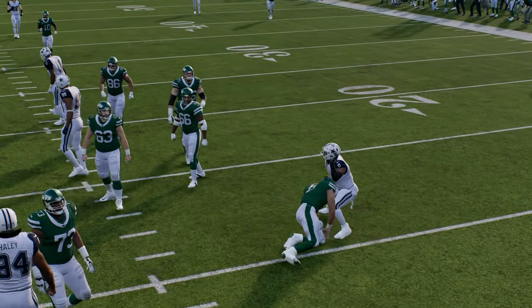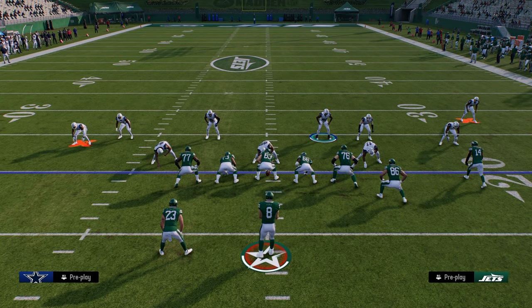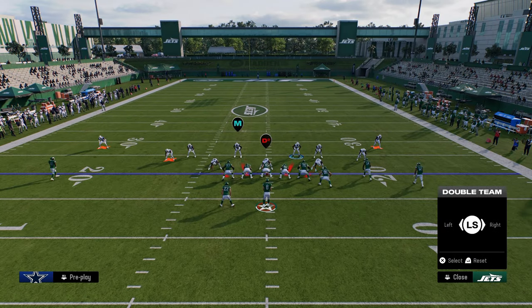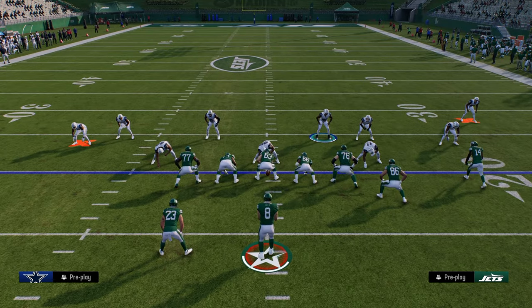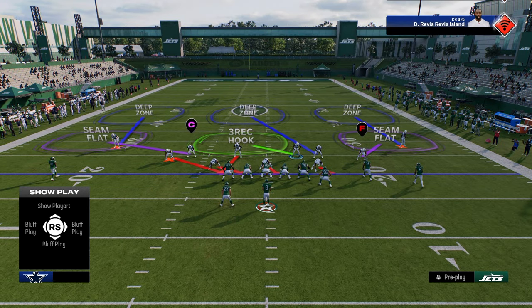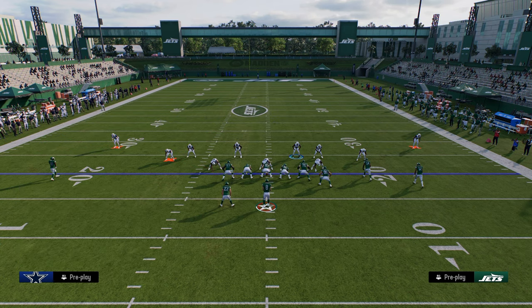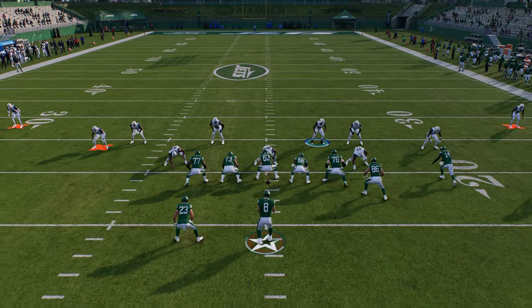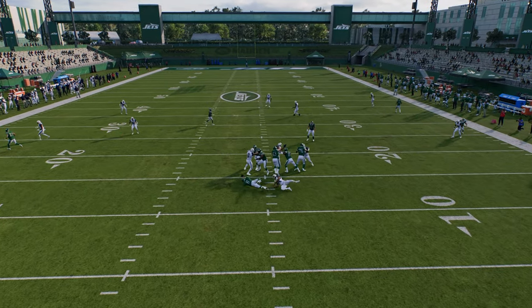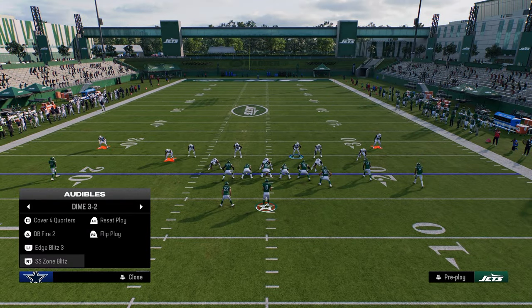The best thing about this is that the plays within the defense complement one another. One of the best ways to pick up the Dollar A-gap blitz is to double team the defensive end on the right side. When they do that, we can audible over to Edge Blitz 3, take this slot corner and put him in a yellow zone shade underneath — now it's basically the same defense, just a different style of blitzing. When they do that double team, we now have a chance for that defensive end or linebacker to loop in on the right hash.